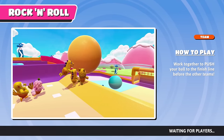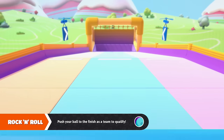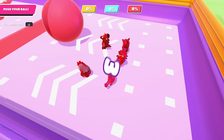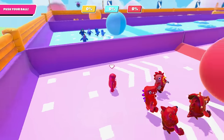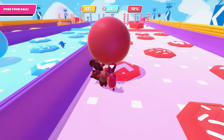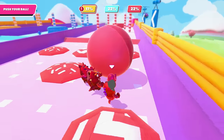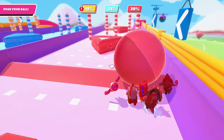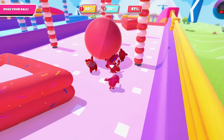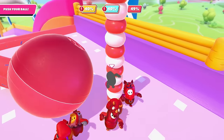Rock and Roll — work together to push your ball to the finish line before the other team. We have yellow, blue, and red teams. With 16 players remaining, one team probably has fewer players. We all have to work together. Look at this blue guy just running ahead — he realizes he needs to help the team, right? Ready — push it! There we go, got it over that. We are clearly in the lead so far. Somebody showing some great pivotal control there.